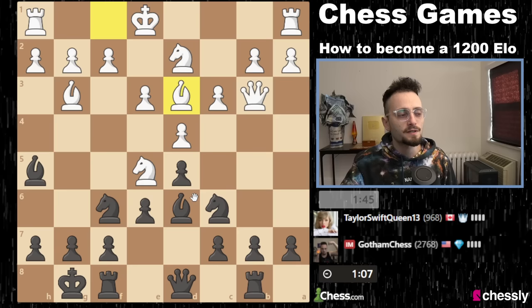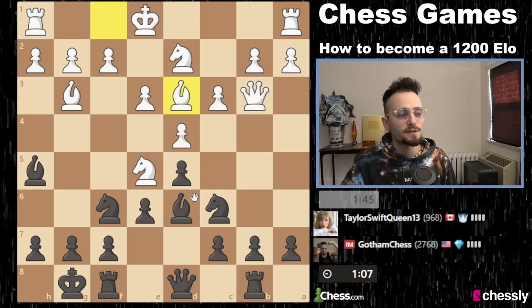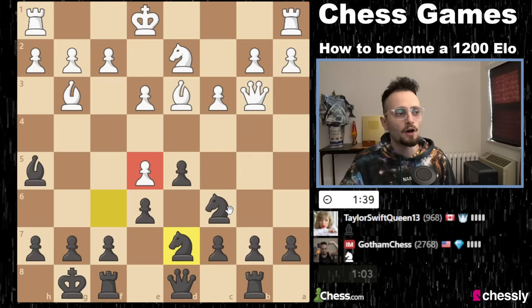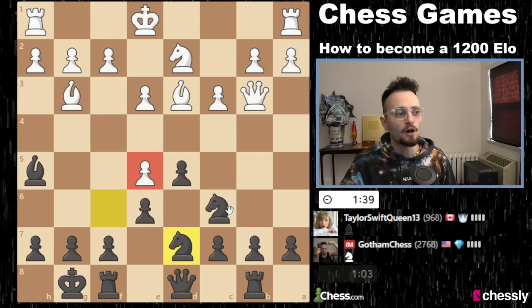My opponent develops with bishop to d3. I can play bishop g6, but then the knight will take. So check out this idea — I'm going to play bishop takes knight. My opponent will respond like this, and then what I'm going to do is rotate my knight to hit that pawn. Now this is under attack two times. Now is the part of the game where as the higher-rated player — I'm 2700, but if you're 1200 — you've got to take over.